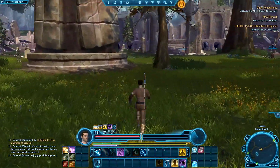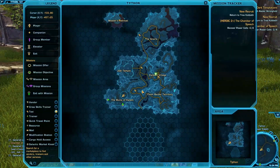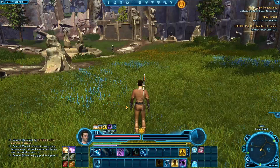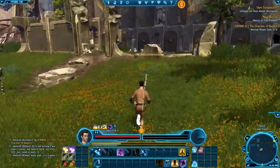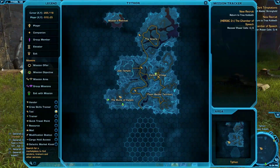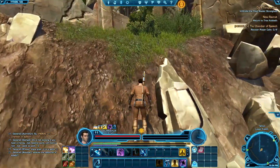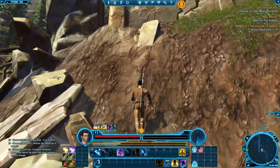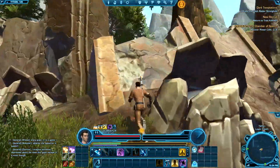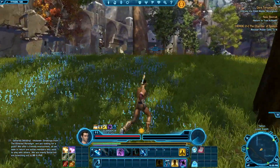Look at you — same level as me. Right, where am I heading? That goes to Dark Temptations, that goes to the Heroic. Let's go to the Heroic. By the time I get there I might be able to find someone. Where the hell am I going? This way — up here apparently. This is a shortcut, if I can actually get up there. Oh, I can go through here though. Shortcut success!